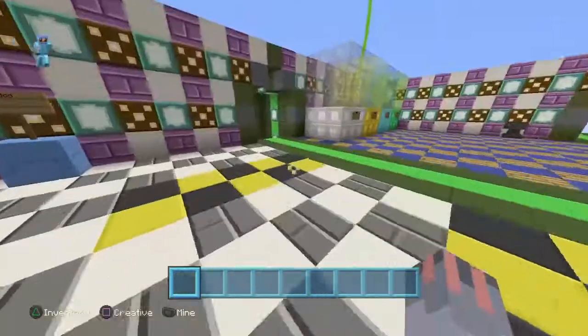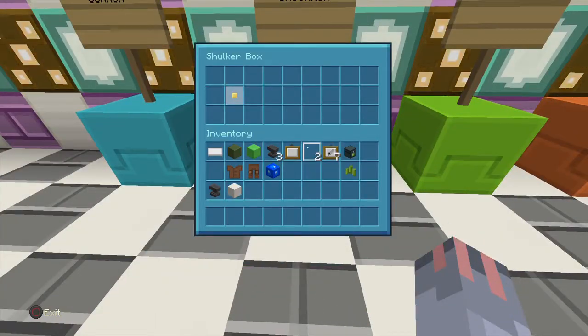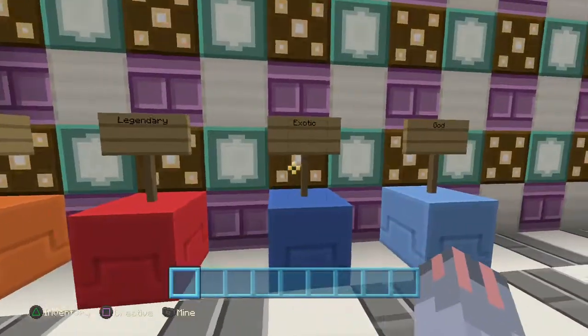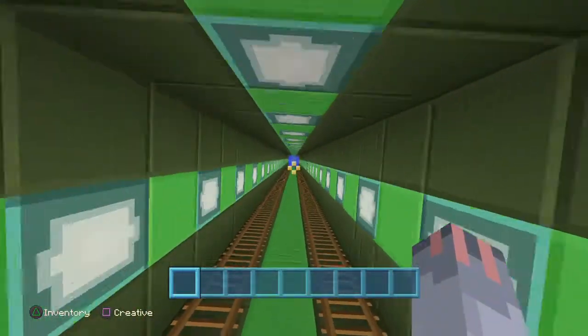I'm going to show you guys my factions. This is the common crate, that's the uncommon crate, that's the rare crate, that's the epic crate, that's the legendary crate, that's the exotic crate, and that's the god crate. It's still under construction, but we have the warzone part done.